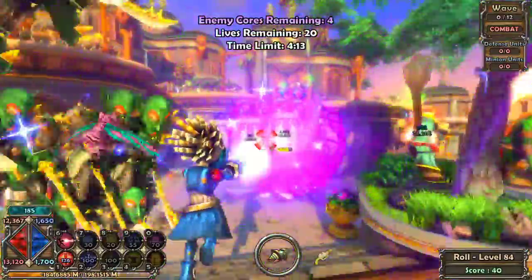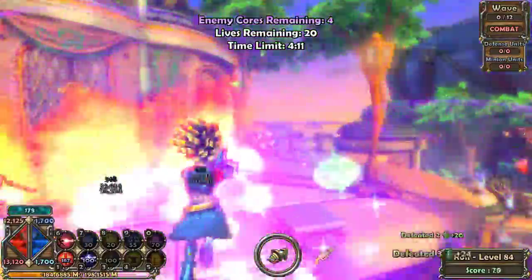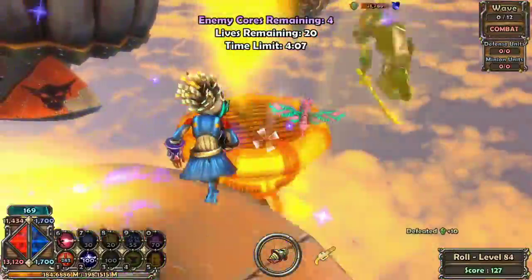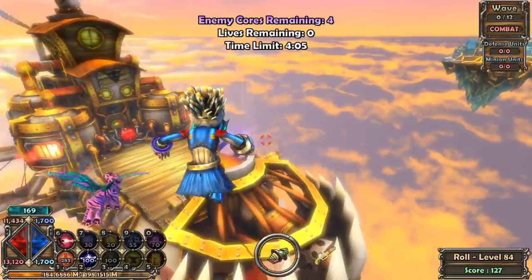So to begin, push forward, go up these stairs, past the ballista, past the ogre, and jump on the air booster — pretty much ignoring everything around you if you can.